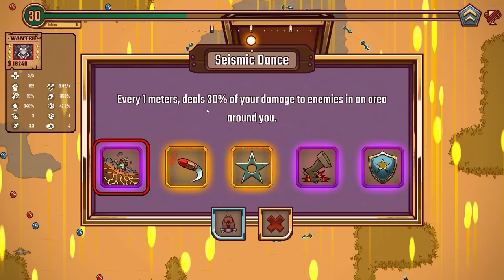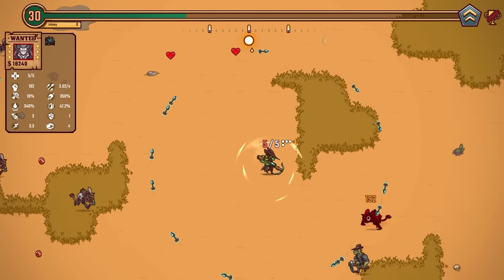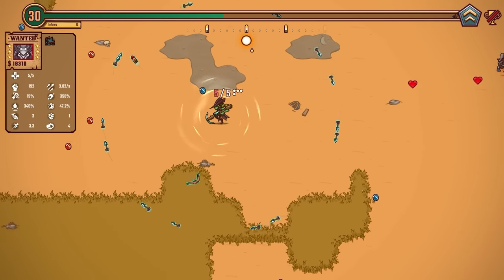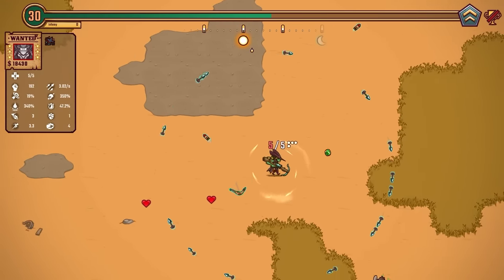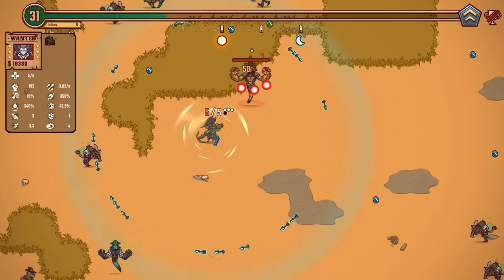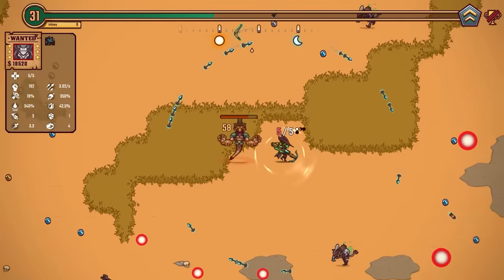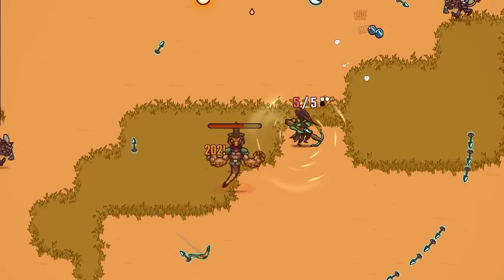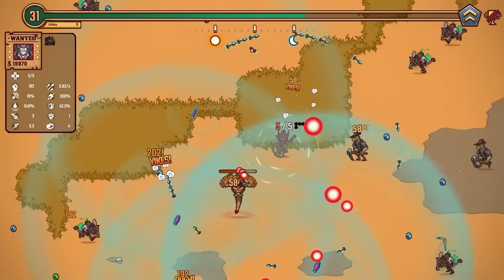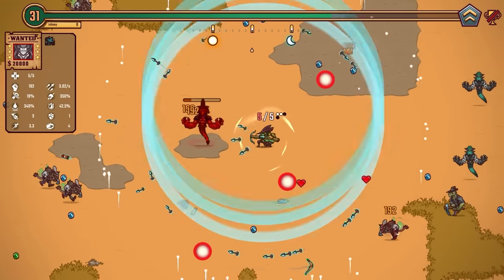Every 1 meter, deal 30% of your damage to enemies in an area around you. So now as we're walking, we're melting things around us in a giant radius — 58 damage to enemies around us every meter we walk. Combined with our bombs and explosions, that's gonna get fun. Here's another mini boss — this will be a good test. We're gonna drop some bombs around, our dash is gonna come back, and we're gonna melt him. We're not actively attacking him but we're still damaging him — we've got lots of passive damage.